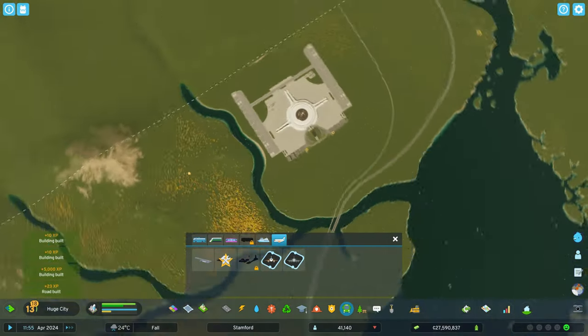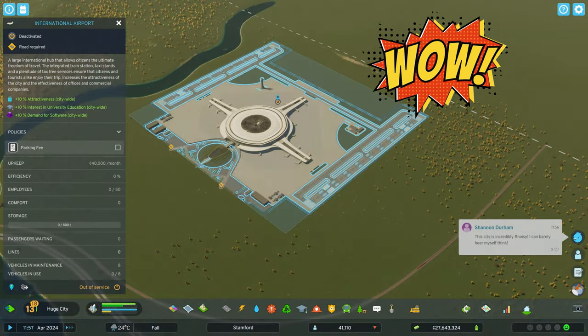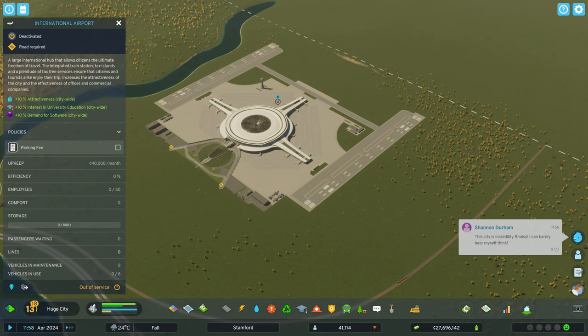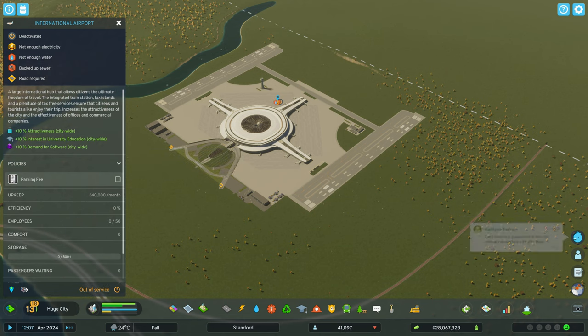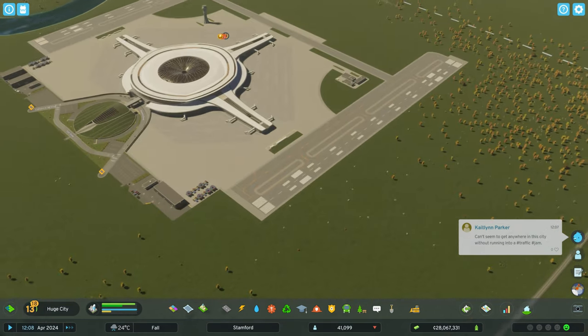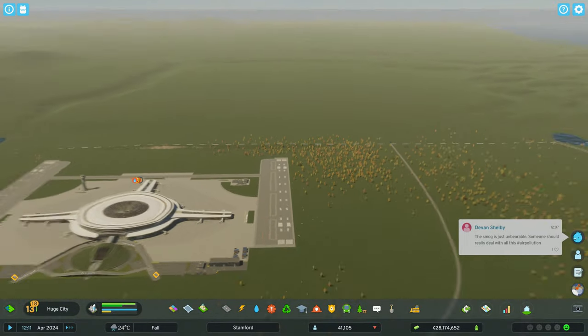We've placed down the international airport — it is massive, absolutely huge. To recap: it provides plus 10 to city-wide attractiveness, plus 10 to university education, plus 10 to demand for software, and it comes with its own parking lot where we can create parking fees. For now, I want to put the airport out of service so we're not paying full upkeep while we're building around it.